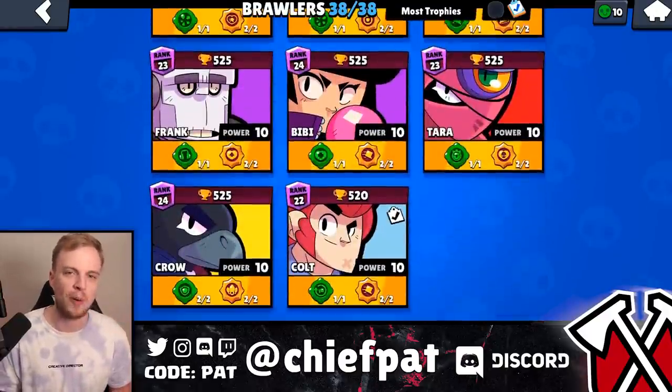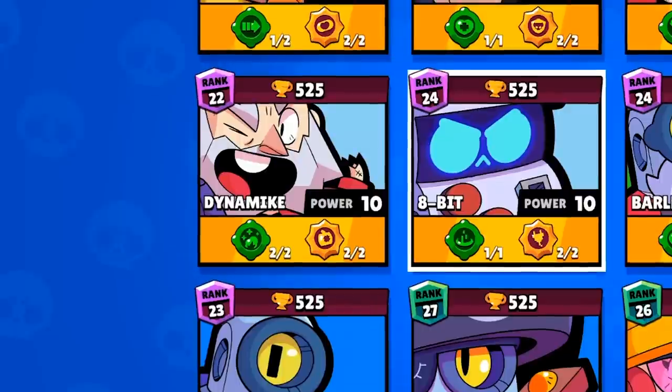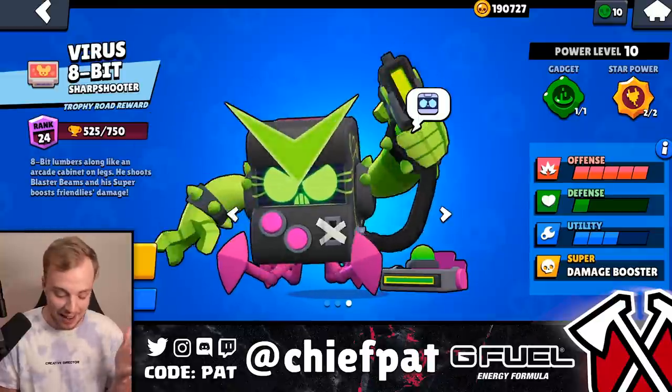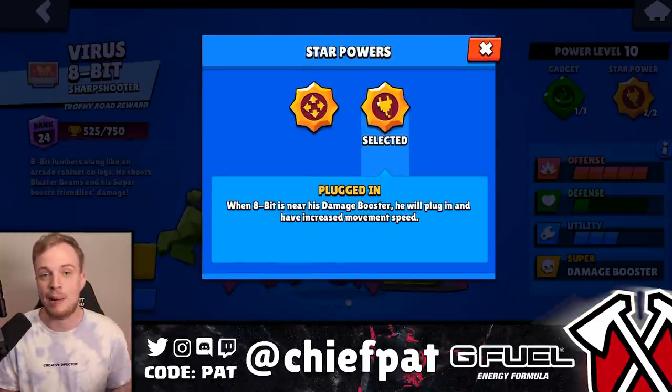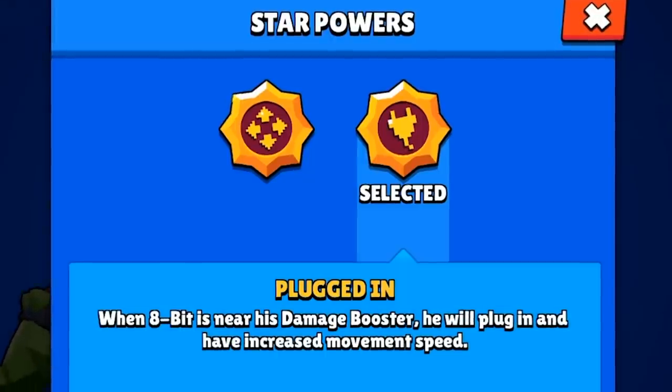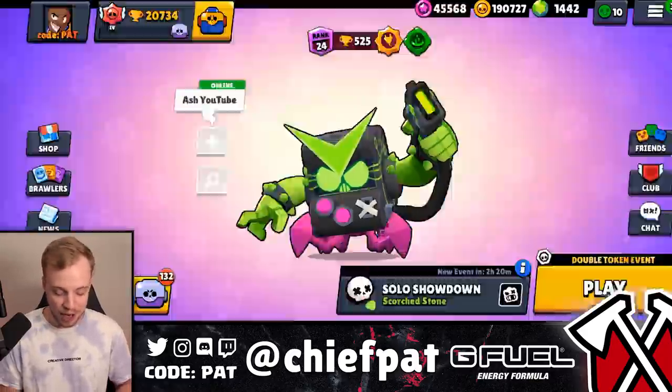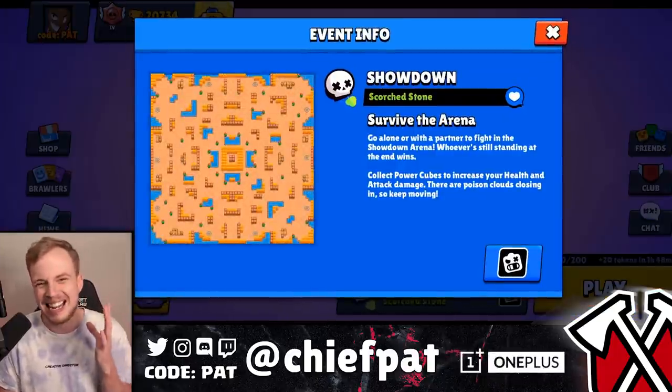Let's test out one of the newest star powers to drop inside of Brawl Stars, replacing 8-Bit's old Extra Life star power. 8-Bit ended up having his star power adjusted to the new 'Plugged In,' where he gets a huge speed boost whenever he's near his damage booster.